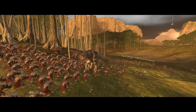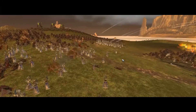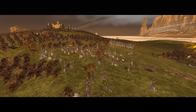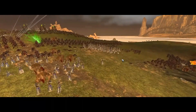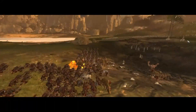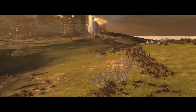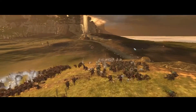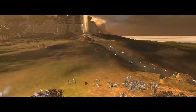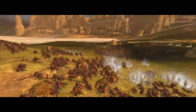The Skaven also have some amazing specialists in their forces, most of which are great damage dealers. Units like Globadiers and Warpfire Throwers can decimate enemy formations from afar, while Rad Ogres and Hellpit Abominations can break apart the enemy frontline. While these units do often cost a bigger penny than your core units, they often more than lift their weight in gold, provided that they can hide behind a swarm of disposable Skaven.